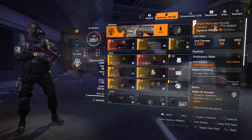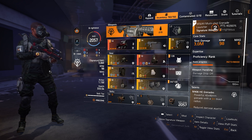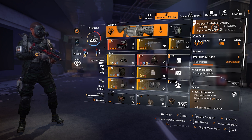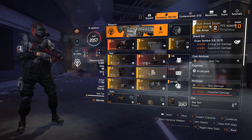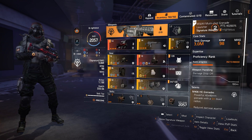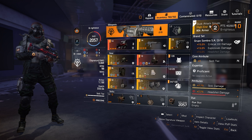I'm using the Demolition specialization, and explosive builds I think are a lost art since they've been nerfed so much. You used to be able to roll explosive damage on every piece, but now it can only be found in two pieces — Grupo Sombra and China Light — and also the 10%, or I think 15%, that you get from the Demolition specialization.